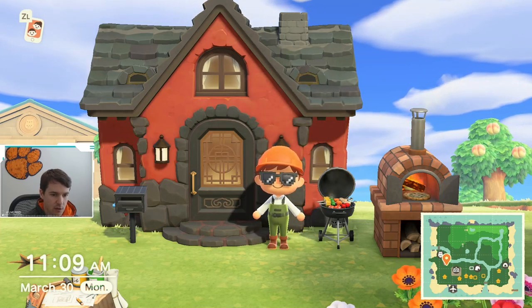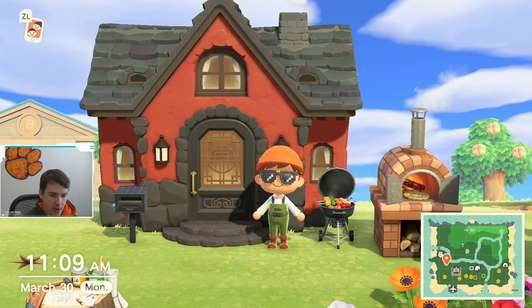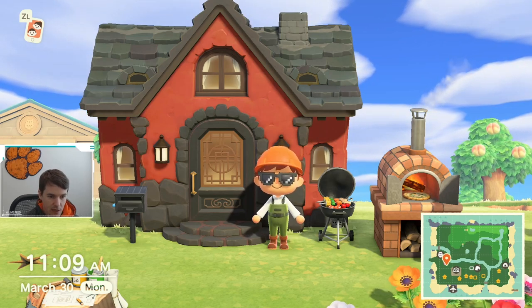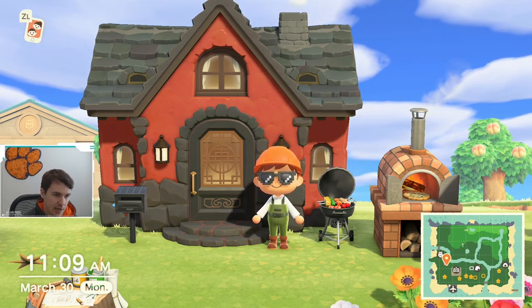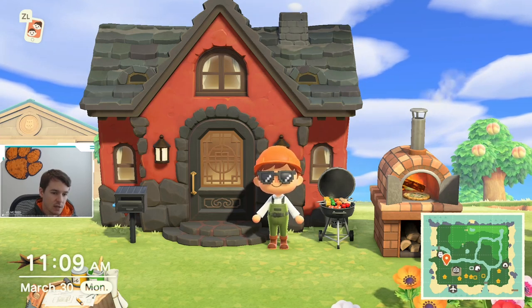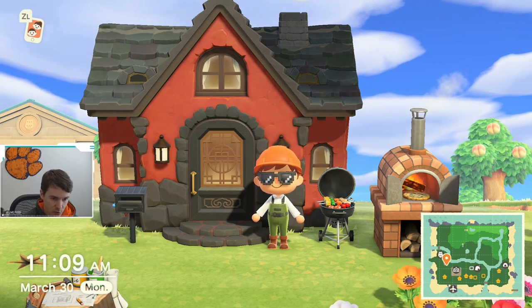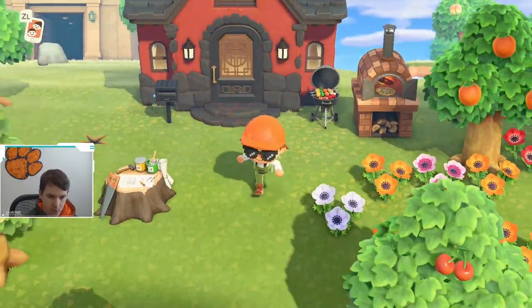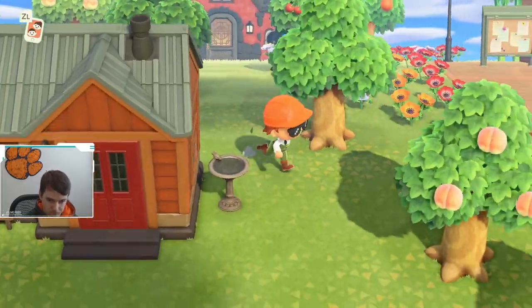What is going on, YouTube! Right now we are going to talk about how to customize your house. As you can see, my house is now red, it has a stone roof on it, it also has a different door which is black, and it has a black mailbox.